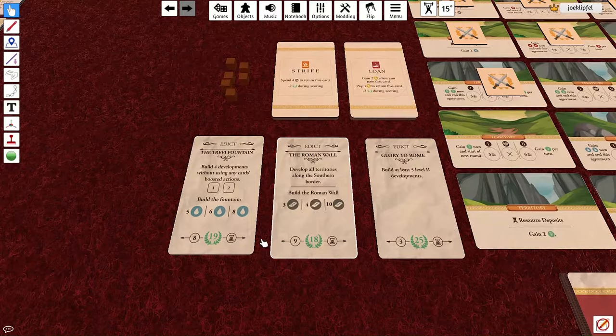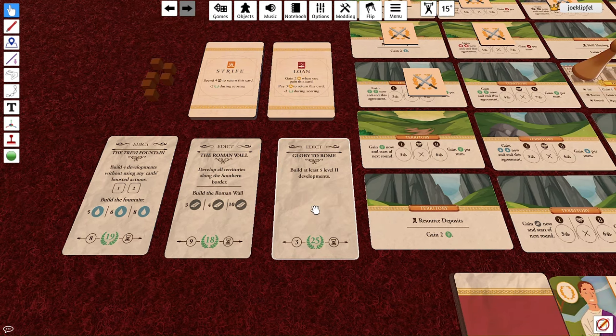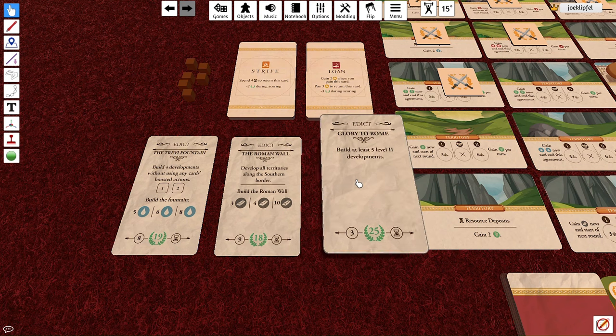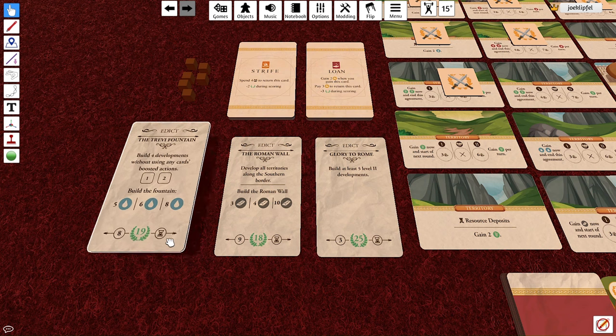An edict has a name at the top and tells you how many glory points you need to attain, shown by the number in the wreath at the bottom. The bottom-left number is just a reference you can ignore. The meat of the card is in the middle — it has an extra requirement, basically goals you need to complete by the end of your game timer. For a standard game, you have four rounds.